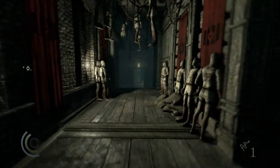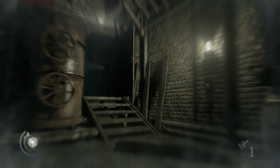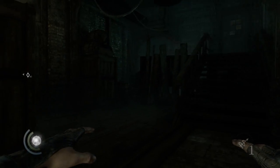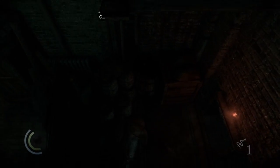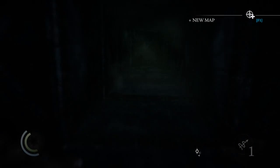Jump down and run straight through this corridor, through the doors, and vault over the fence that is in this room. Go through the vent, and you'll come out at the other side into this secret room, so to say.